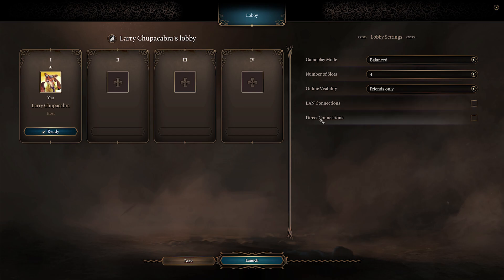You can determine if it's a LAN connection or direct connections only. Over here, if you want to invite people before you start, you can click on them from your friends list — but this only shows people who are currently online. It won't work if your friends are hidden or logged out.